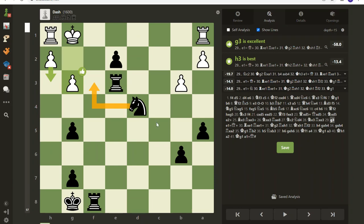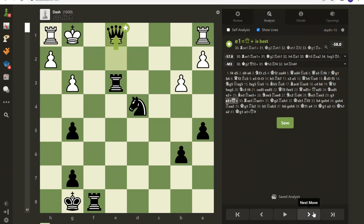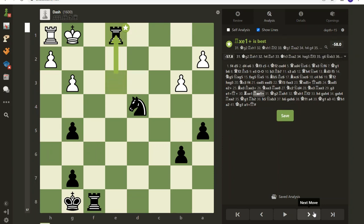I looked at this position for about five minutes. I see this is check and I was afraid the king might come here - I'm like there's got to be a mate in here somewhere but I didn't see it. If you see something better than what I'm about to do, leave a comment below. I learned by taking my time - this game I spent about 30 to 40 minutes. If I had to do it in 10 minutes I don't think I could beat Dash. Remember when practicing against bots: take your time and go deep in the tank.